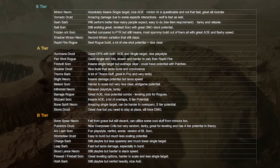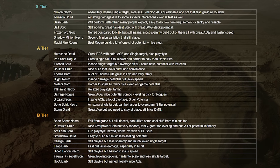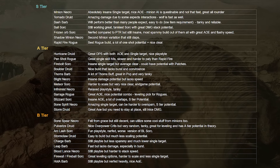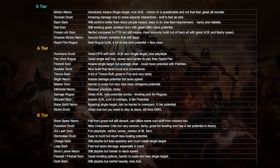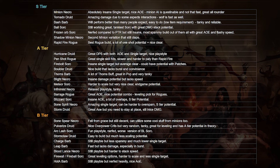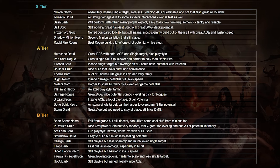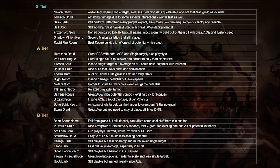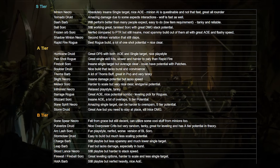Rapid Fire Rogue is, in my opinion, probably the strongest Rogue build at this moment, and it works absolutely insane. It will have both huge one-shot potential so you can just kill enemies immediately, and a pretty decent AoE, so clear is going to be alright too. In my opinion, this is the best all-rounder out of all Rogue builds.